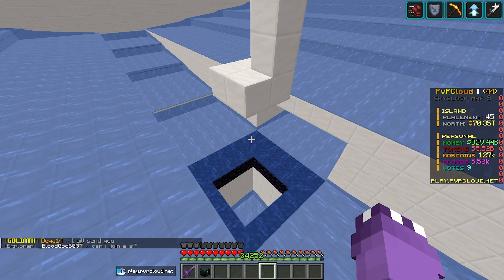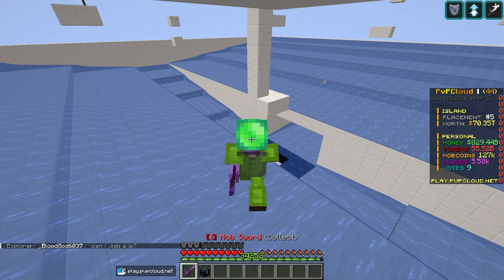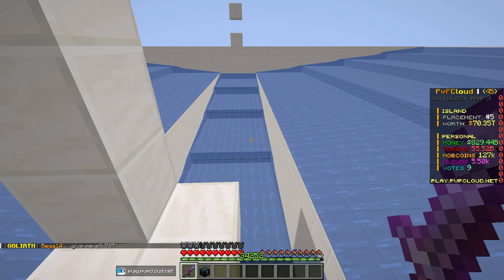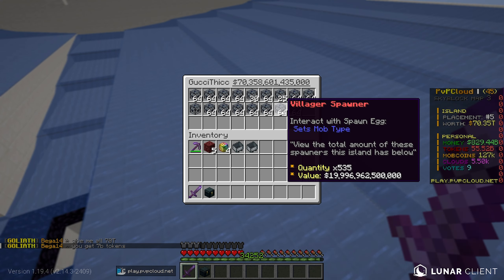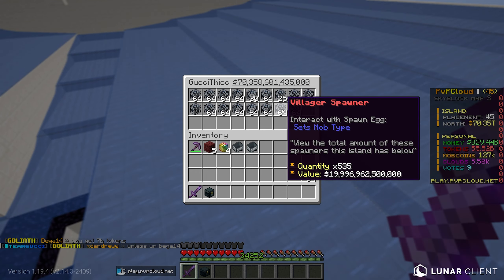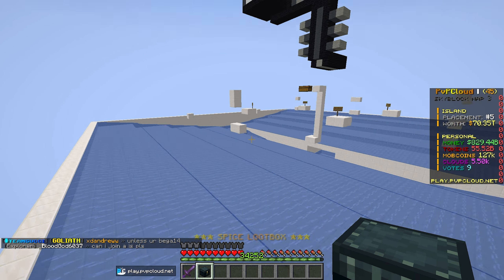It looks like someone may have moved the spawners — they're not where we left them. I'm worried someone might have stolen them. Let me check is-top on our island... okay, we only have a few strider and villager spawners showing. I'm not sure if that's correct, I'm a bit worried.